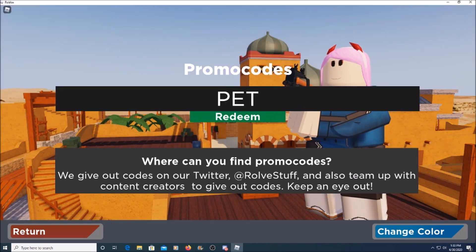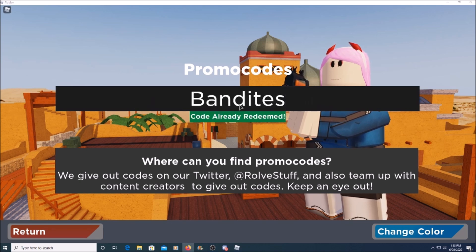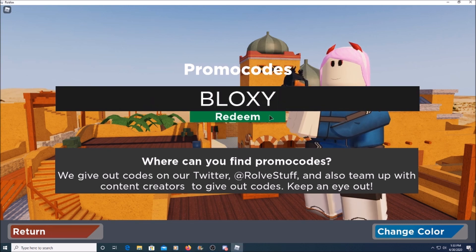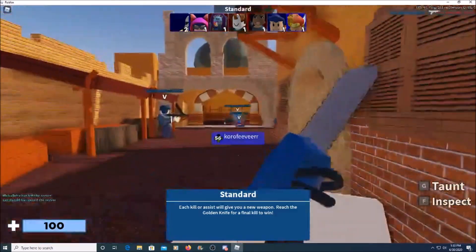We have 'pet' for the pet skin, 'anna' for the Anna skin, 'bandites', 'foolish' but use two zeros instead of O's — which gives you three of the Jackery skin — and 'bloxy' for 3,600 bucks. Those are some pretty decent codes.